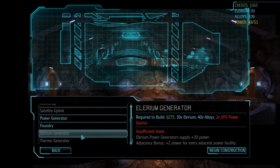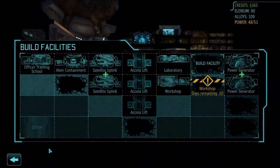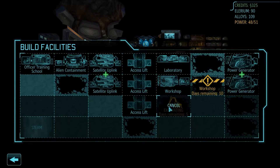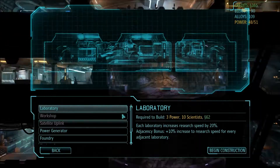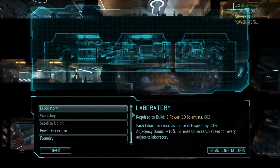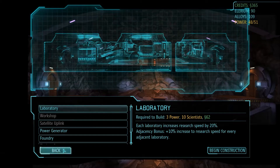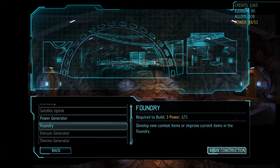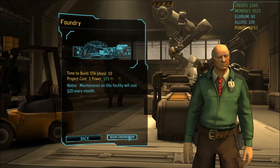We want either the thermo generator or the Illyrium one. But if we want the Illyrium one we need to get another power source, and we missed out on that with our last UFO, which was a bit irritating. I think research speed won't be so important right now because we've got 16 scientists and one laboratory. We can always come back to it later, so I'll begin construction of the foundry.